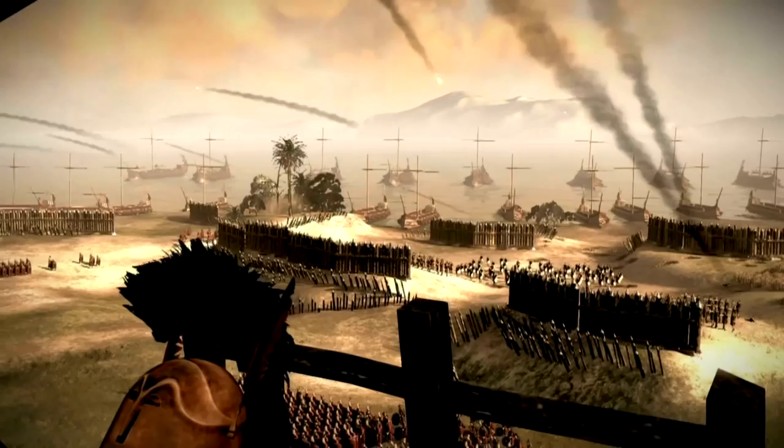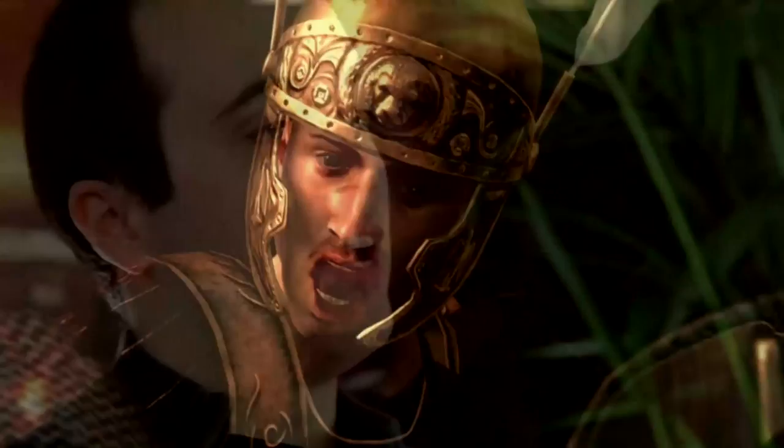Because Rome was really on the cusp of losing the war to Carthage, they had to come up with a masterstroke. The Siege of Carthage had been going on for several years, so Scipio was sent to break it. Scipio was a renowned Roman general in charge of this attack — the final assault on Carthage — and his orders were to annihilate the city.